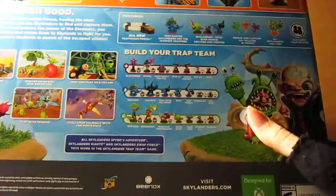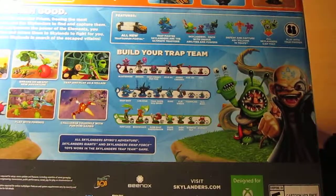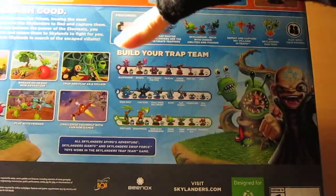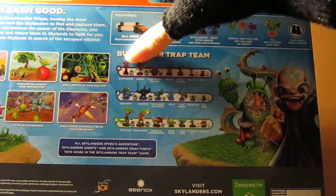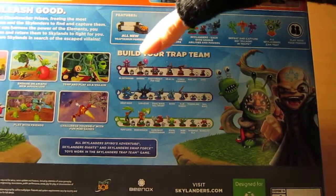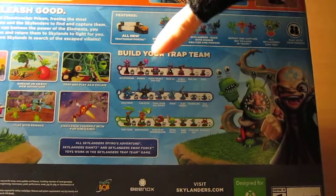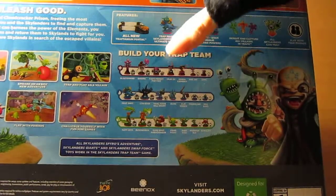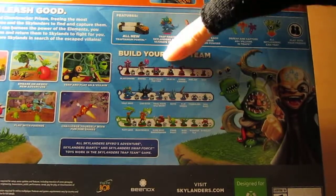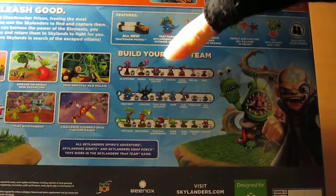It goes into three of the elements in the game. There's Blaster Mine Trap Master, Enigma Trap Master, Fizzy Frenzy Pop Fizz Series 3, and Deja Vu — Magic Element, Magic 4. She'll be out later in the adventure pack.